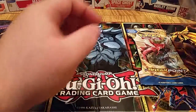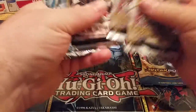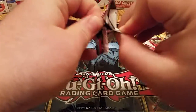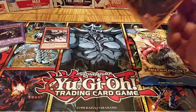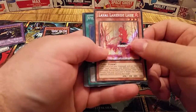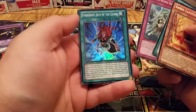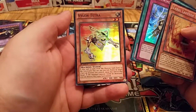Next we'll open the Hidden Arsenal ones. Got Level Lakeside Lady, Phylon Polytope, Rewind of Gusto, Forbidden Arts of the Gishki, and Phylon Tetra.